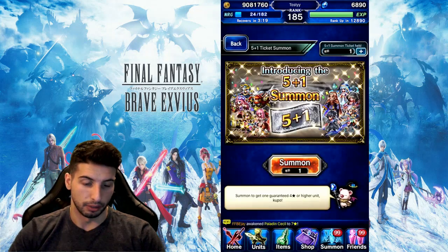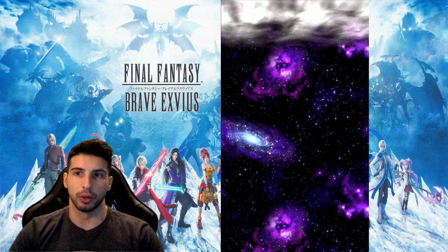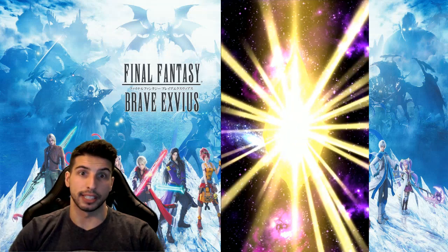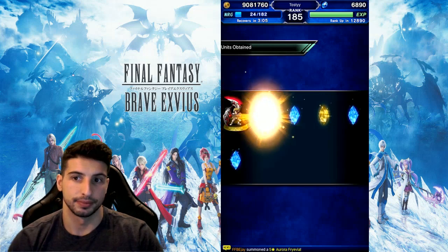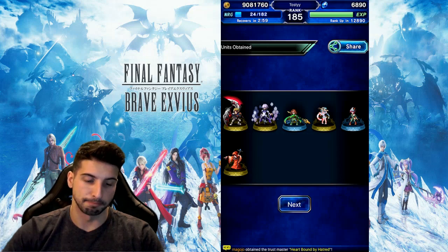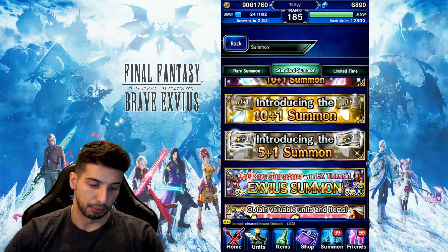Nothing here. We're going to do our last one. Come on, give us one Rainbow. We're at one Rainbow out of 42 units. One Rainbow in 42 units — that's pretty bad.